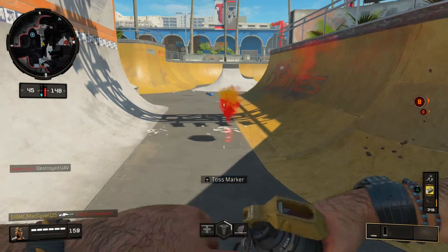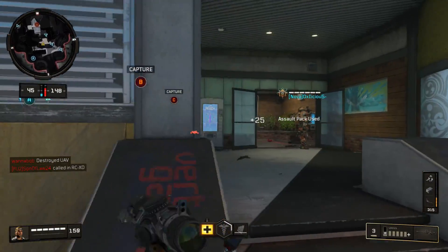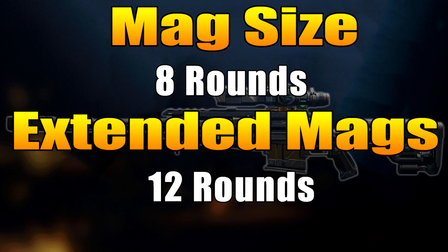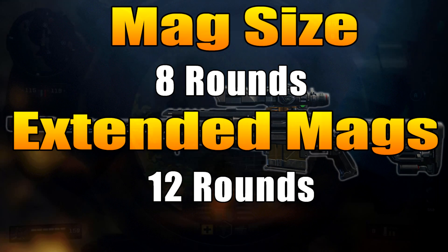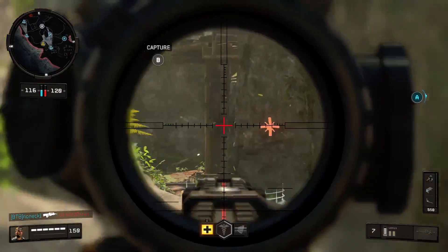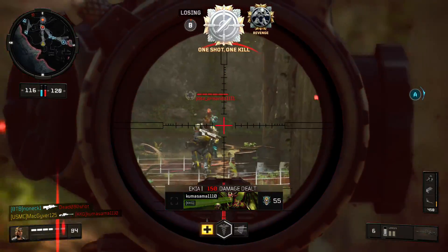Believe it or not, this is not the only area where the Locus excels. The magazine size is 8 rounds without extended mags and 12 rounds with extended mags — that is better than both the Paladin and the Koshka without extended mags, and neither the Paladin nor the Koshka have extended mags available as an attachment.